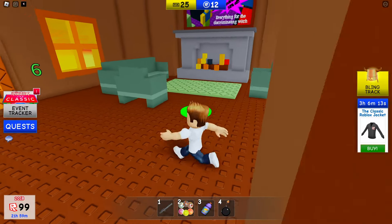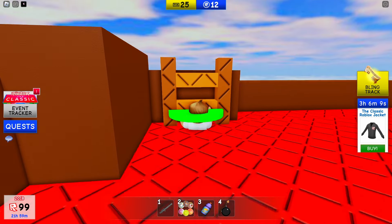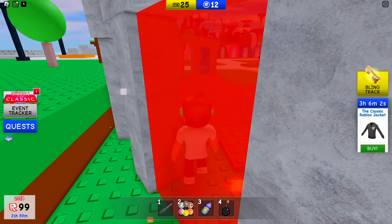Let's go into the next one and that's going to take you to the volcano. I'm just going to quickly go out of it to show you where it is. There's the lobby and here's the volcano, so you just simply jump into the volcano and then go through this portal.